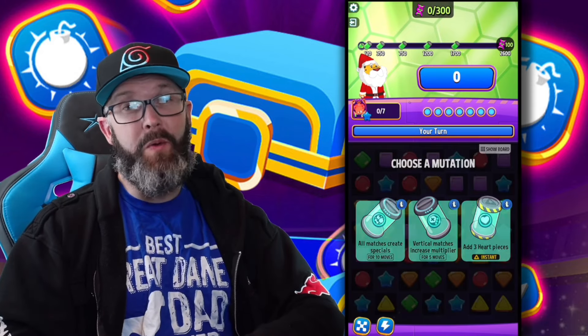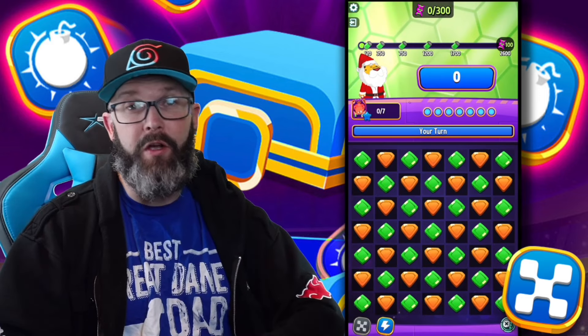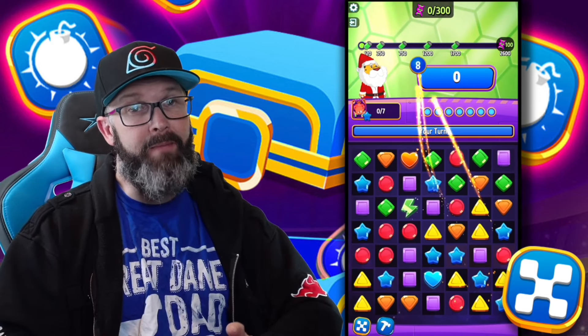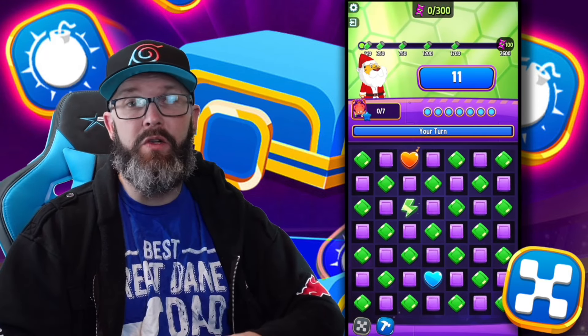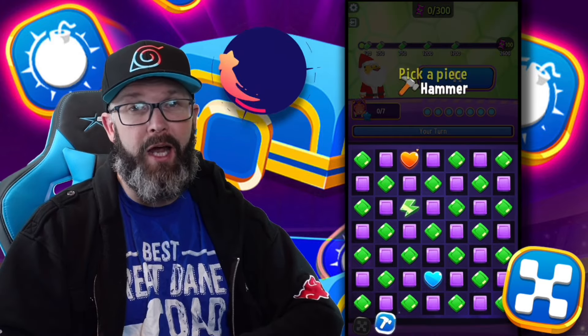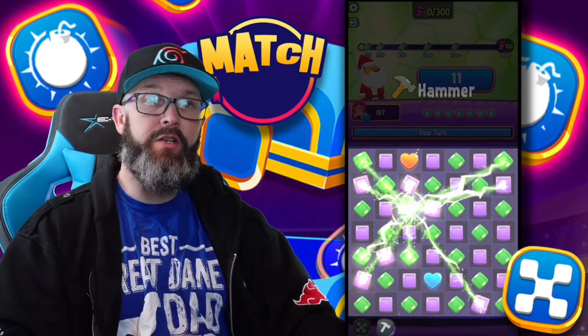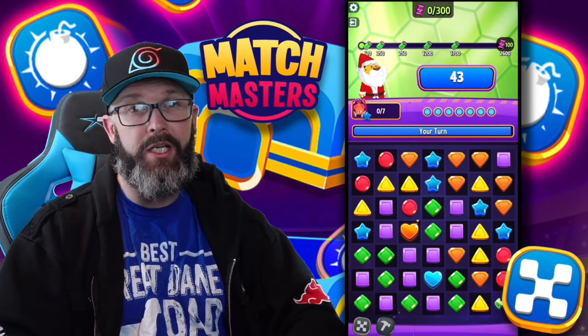By now I hope you all know what Checkerboard does, but if you don't, it's going to make the whole board look like a checkerboard. Keep in mind though that special tiles may not change color with it, so this is one I try to use when there's no special tiles on the board. And once again, it works pretty well with a couple other perks. Both colors will also be random, so sometimes it is a game of luck to get the colors that you want.